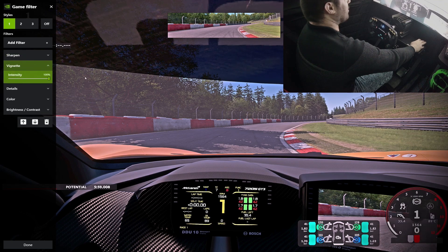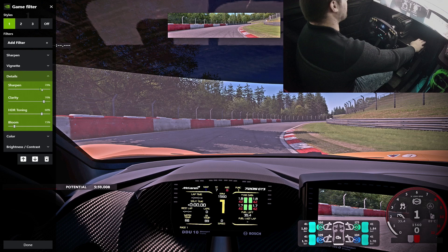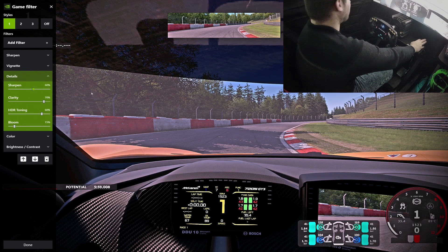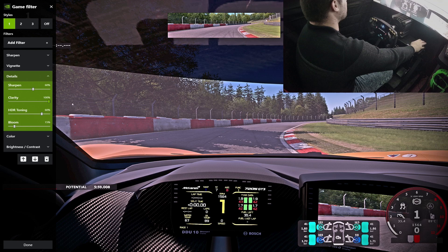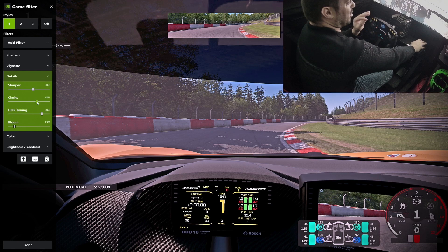Vignette, I have it at 100. Don't ask me why, I like it. Details - so for Sharpen, I did sharpen it up a little bit and I have it around 50 to 60%. Clarity - if you turn this down it gets almost like the original, but if you pull it up it really pops up the shadows and almost like the draw distance, and it gets rid of that blurry look. It's good around 50%.